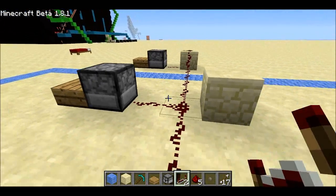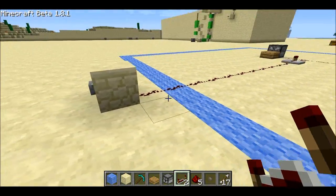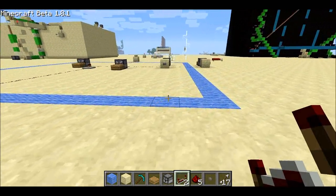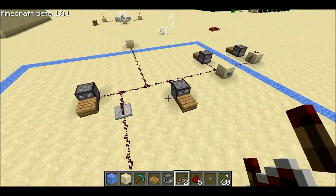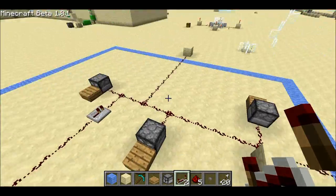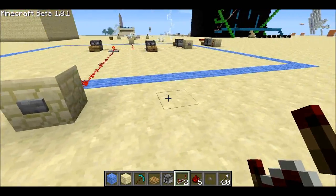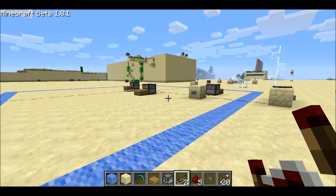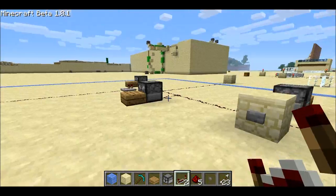This dispenser isn't getting triggered — just these three. And when I move inside the radius of this blue cloth area, I can do it from over here. Watch — I have 17 arrows right now. 20. When I move inside the radius, somehow all three of the arrows that were stuck into the half blocks get put into my inventory. You can actually see the arrows fly into my inventory.